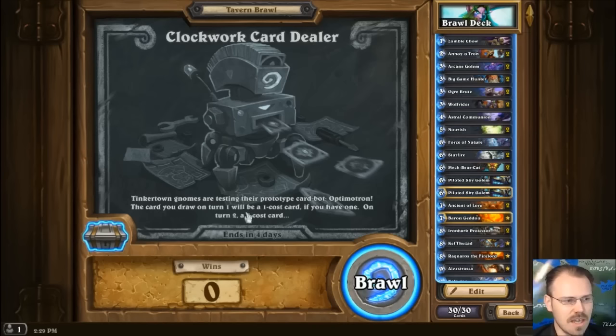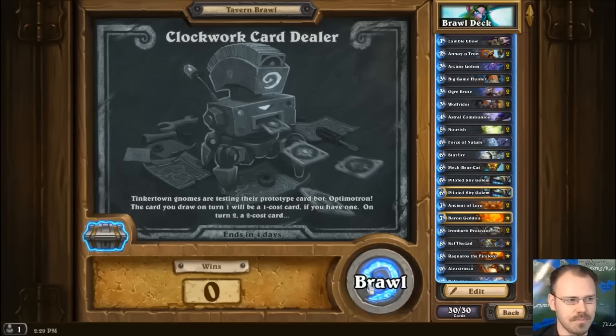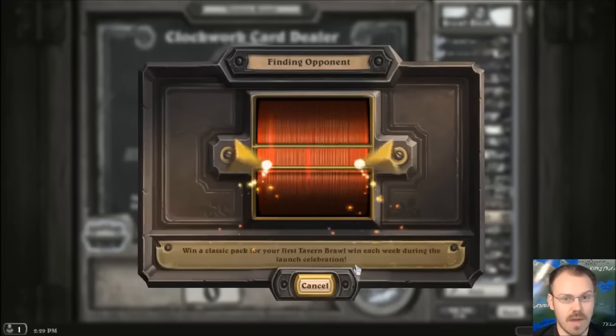The first turn of the game you will be dealt a one-cost card, if you have one. On turn two you get a two-cost card, on turn three you get a three-cost card. This means if you only have one one-cost card, that's the card you will be dealt, unless it's already in your hand from your starting draw, or you've discarded it — in which case you will get any random card.